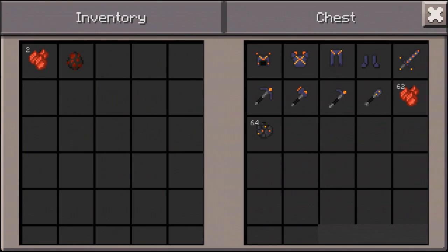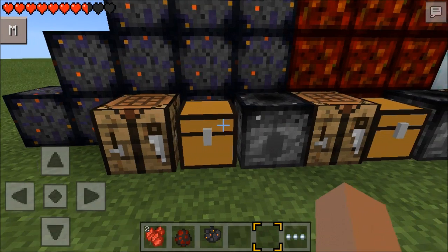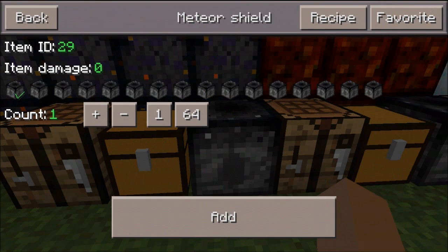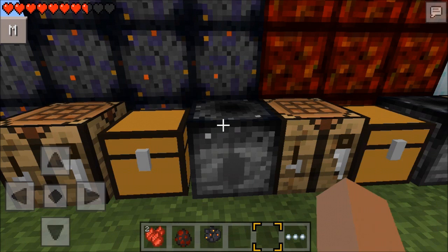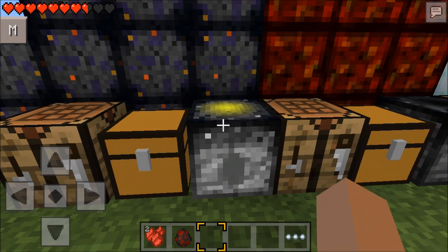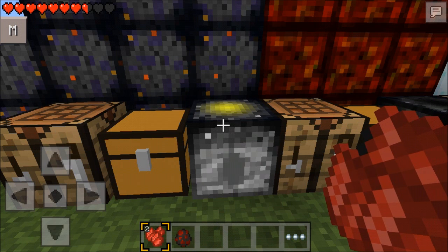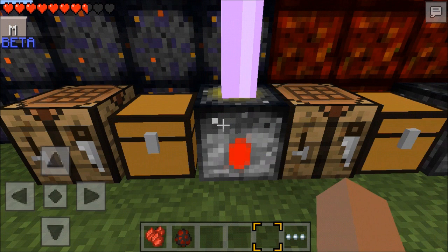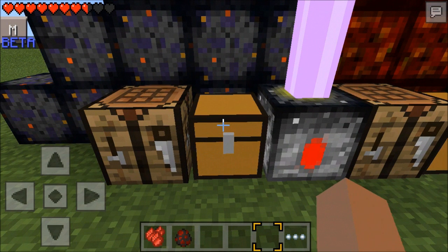The Meteor Gems and the Chips are used for multiple reasons. This block is called the Meteor Shield. It is in beta, but basically you put it around your house so meteors don't spawn on your house. To activate it, you need Red Meteor Gems and Meteor Chips - just click it with each one, doesn't matter what order. Once you click it with one of them, click it with the other item, and then bam - you will see it activate. It is in beta and it does protect you from meteors.